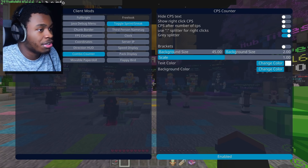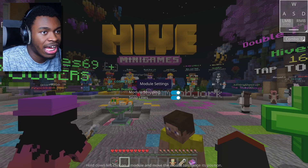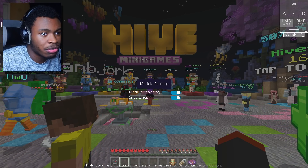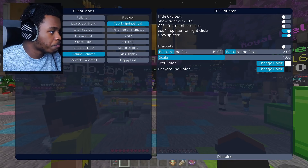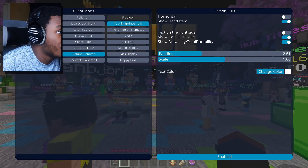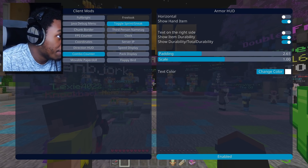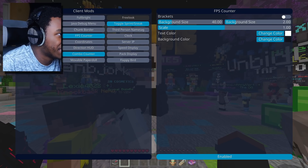You can see we've got CPS and Combo. Actually I don't even need the CPS counter — it's already on my keystrokes, so I'm going to disable that. Reach display, Armor HUD — I will take that. We've got Snake — you can actually play Snake while playing Minecraft. It's pretty good. FPS Counter — we're going to enable that, though sometimes I feel like the FPS counter can actually decrease FPS.